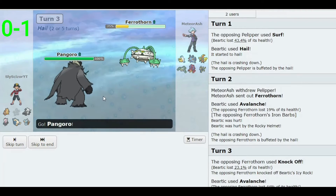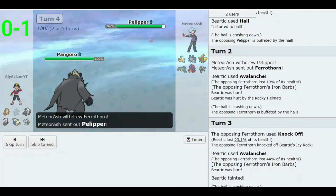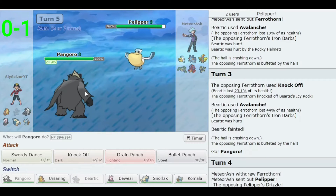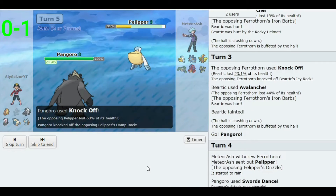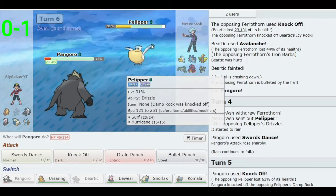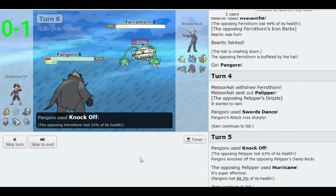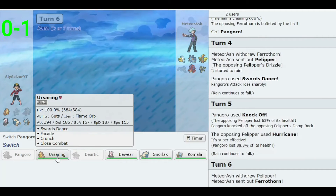Let's go Pangoro — maybe I'll try to set up a Swords Dance; maybe he'll switch. He did switch, which is good. Drizzle clears the Hail, which I don't actually mind. Let's Knock Off to remove his Damp Rock — Hurricane does quite a bit of damage but we survive. His Knock Off — I gotta try. He switches again but we get Iron Barbs damage from Ferrothorn. Pangoro is down.